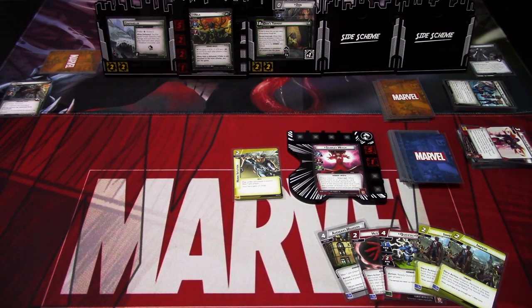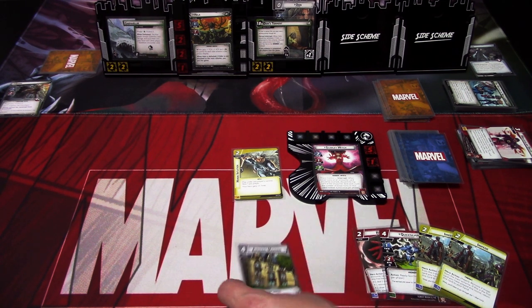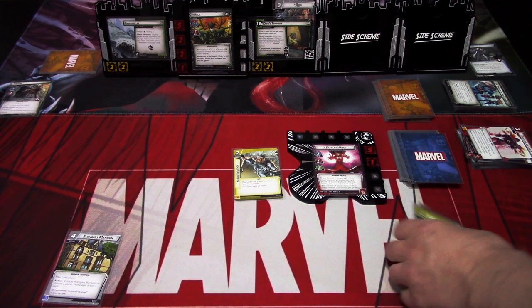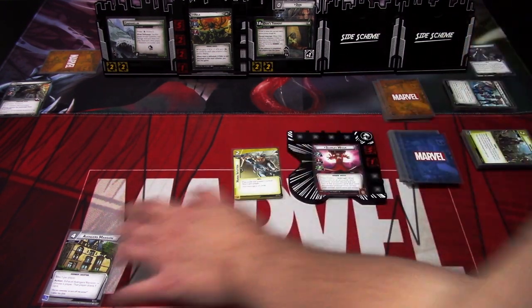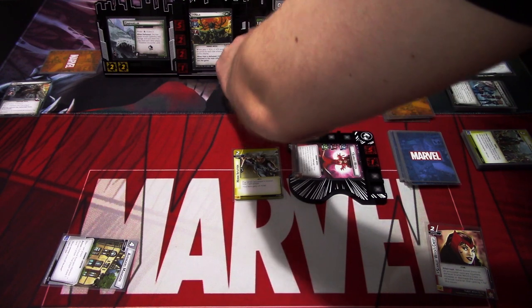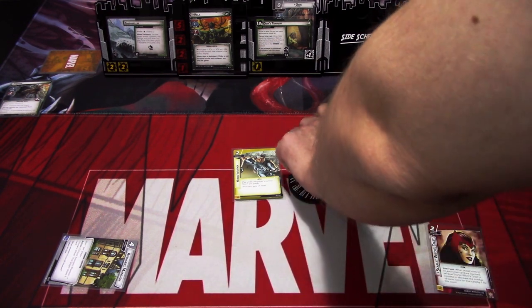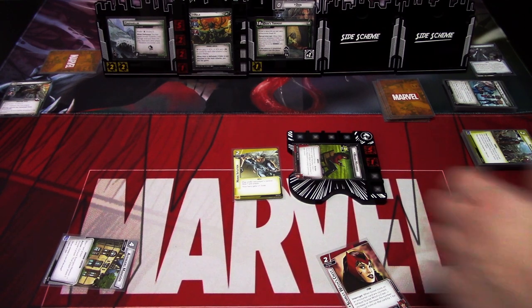On this turn I think we could remove a bunch of threat and go to alter ego for some healing, but maybe we just set up a bit. I'll set up Avengers Mansion using these cards. Let's draw a card - Scarlet Witch's Crest. I'll thwart here for three and then flip to alter ego. We draw back up to six, ready up. We get Impede, One Way or Another times two, Speed, Under Surveillance, and Scarlet Witch's Crest.